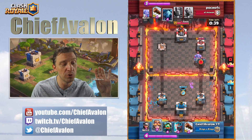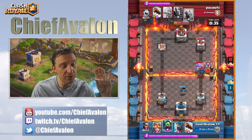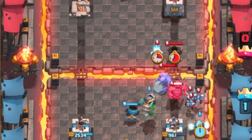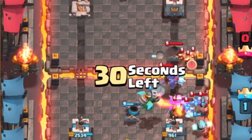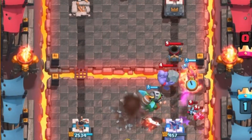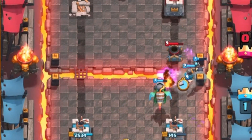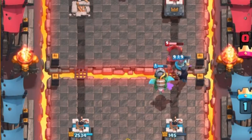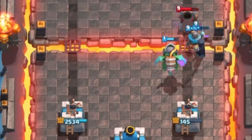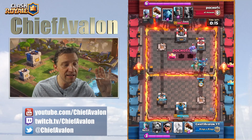I play another defensive mortar to protect the tower. I also have the inferno dragon ready. There's a lot going on — the ice wizard defending against minions, they still get some shots at the tower. The inferno dragon protecting, the night witch doing work. Somehow I manage to keep that tower alive — but he takes the tower.